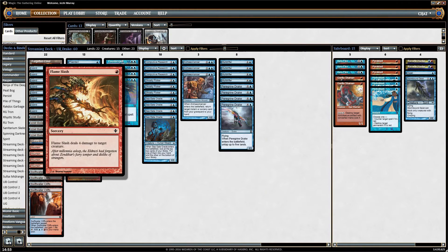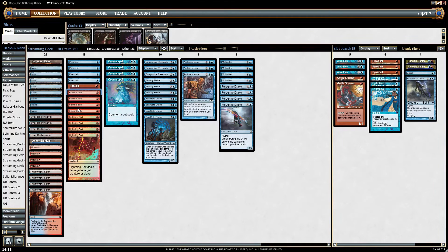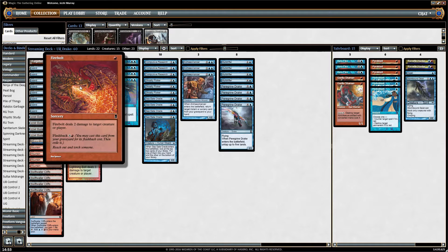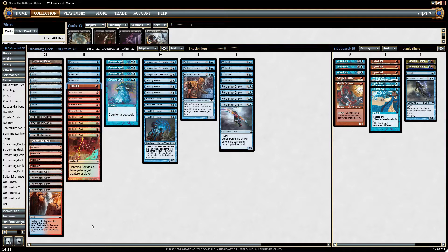This version is playing four Flame Slash, which is quite important in a metagame with quite a lot of affinity, which there seems to be at the moment. Dealing four damage for just one mana is obviously very efficient, and teaming up with these Lightning Bolts and this singled-in Firebolt means that basically any deck with small creatures we're pretty good against.